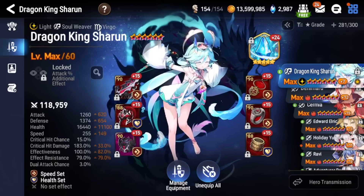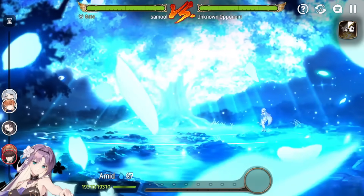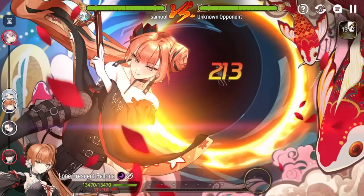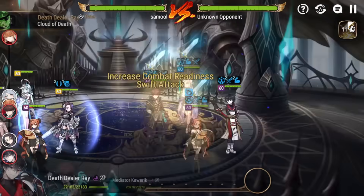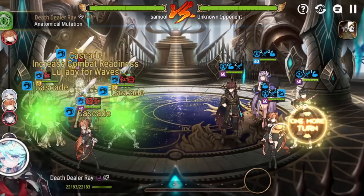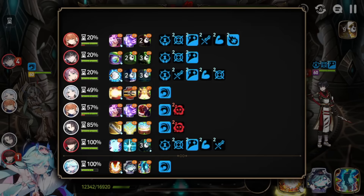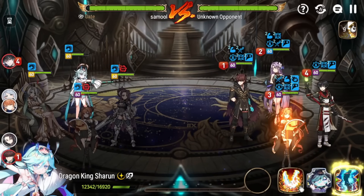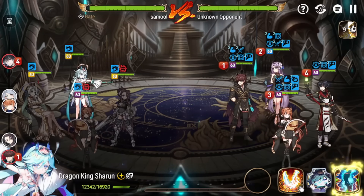Now we're going to test her against a team with Death Dealer Ray, because she can cleanse the team from the sleep, which is very nice. I think she was primarily made as a counter to SC Aerowell and Death Dealer Ray. As you can see she cleanses everyone and wakes them up. The venom does stick, but no one has that annoying sleep anymore — which is the biggest reason Death Dealer Ray is so annoying — and then you can strip all the buffs that Death Dealer Ray provides.